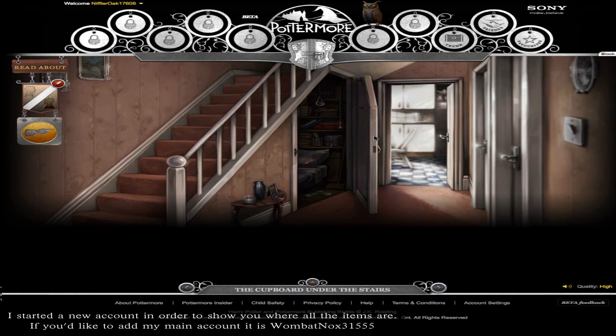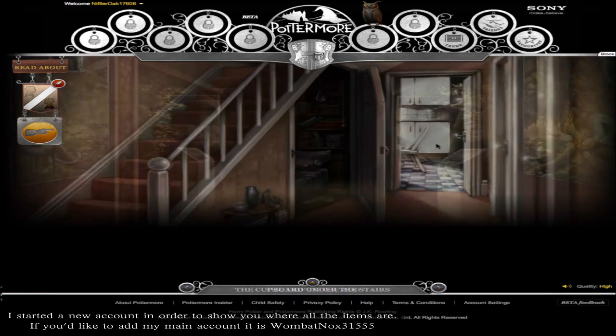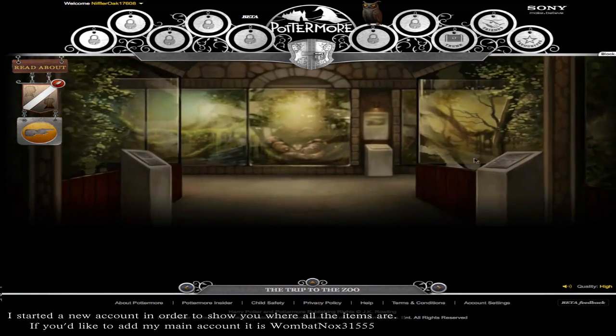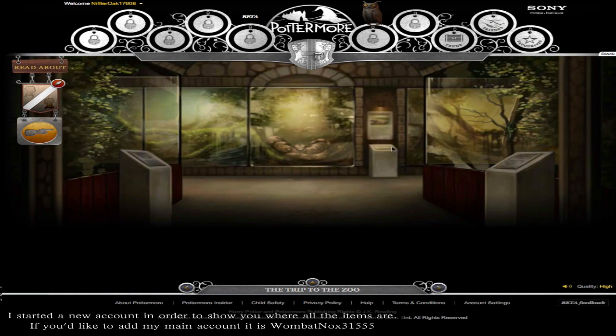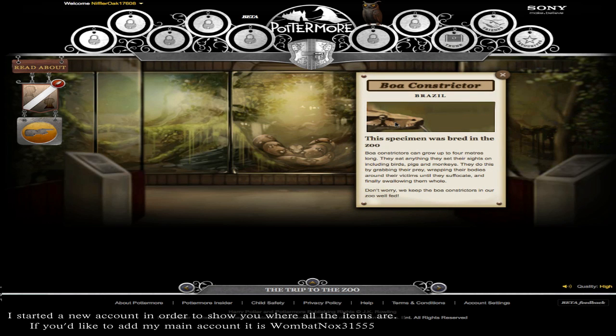Here we're going through the Dursley's house and just stealing some of their stuff. And as we move on to the very notable snake scene, throughout the game there are these little info pamphlets that don't really — you don't collect them — but they just add a little more to the scene and the environment and give you more information about the world.